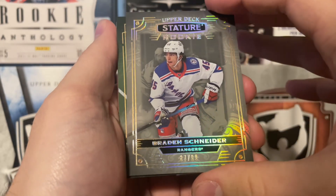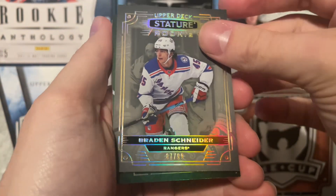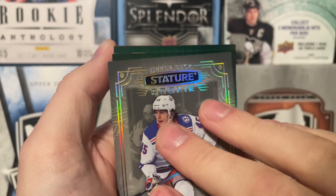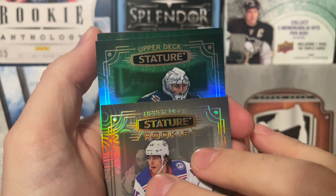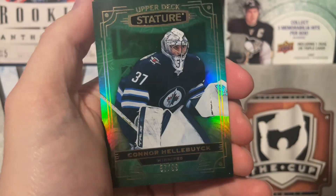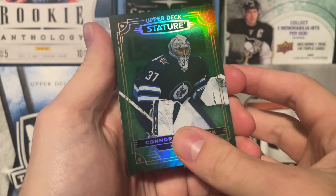And we have a grain here — it's number 299 as well. Let's see. Oh, we have another grain in the back too, but we want to see this one first. It is a Connor Hellebuyck. Connor Hellebuyck, 57 of 99 — 20 off his jersey number of course. A Connor Hellebuyck nonetheless.